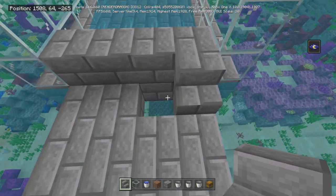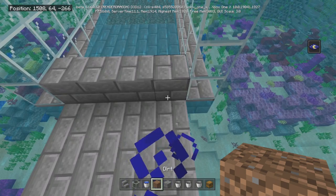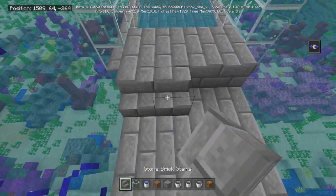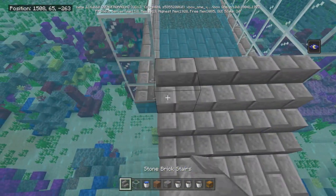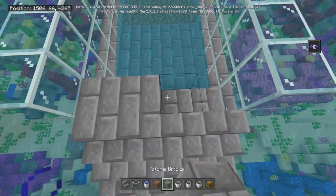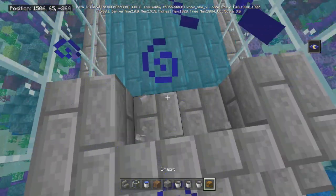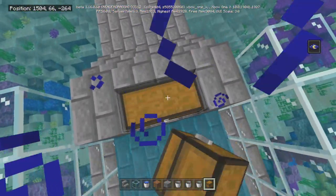Let's go two back so we can go a little higher. We're going to put stairs here so that nothing gets out, and you can kind of stand right there. This is where we're going to put our chest.